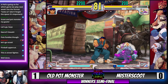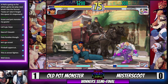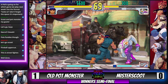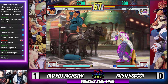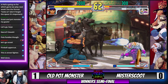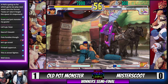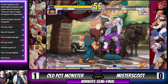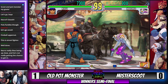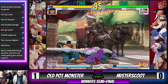Nice jabbing out with different forms of anti-air, stopping that dive kick — just good patient fundamentals. Deep piece of dive kick in, just making Scoot have to walk forward. Nice uppercut there. Old Pot Monster doing a really good job keeping Necro from being able to do Necro things.